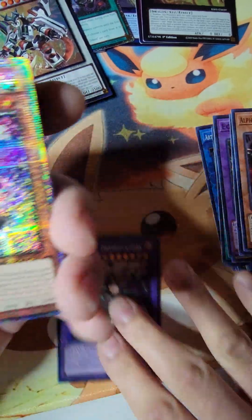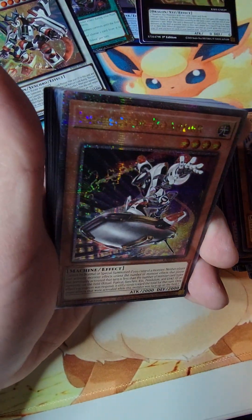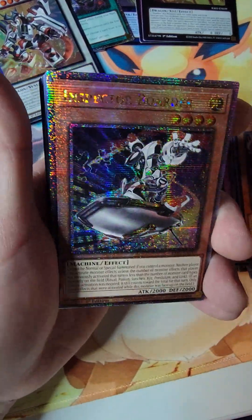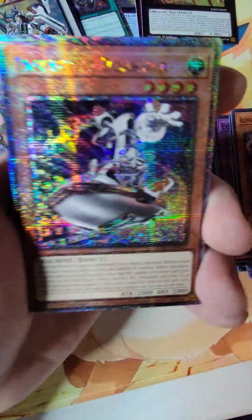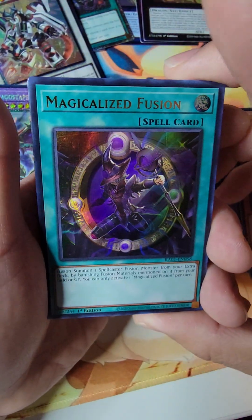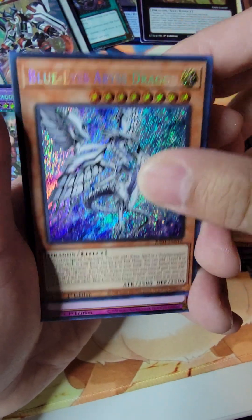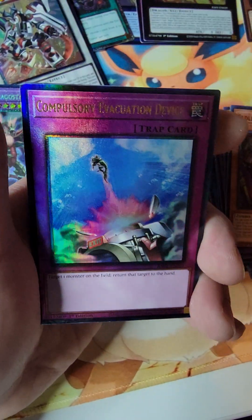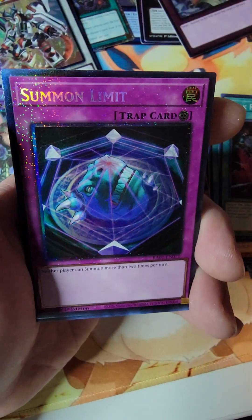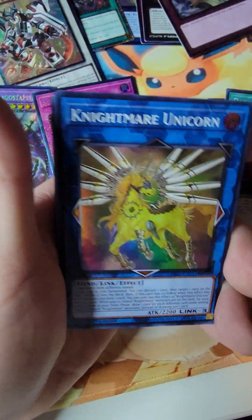Now we can see the difference. We're looking for the squares — we have the glitters and then we have the squares. Inspector Boarder — probably not a great one, because I think Ash Blossom is probably one of the better pulls. But it's still a really nice looking card. Magicalize Fusion. Pot of Extravagance. Eldritch. Another alt rarity for the Eldritch. Blue Eyes Abyss. Infinite Impermanence. An Ultimate Compulse. Pre-Preparation. Dark Ruler No More. Secret Infinite Impermanence. So the square ones are the more rare.